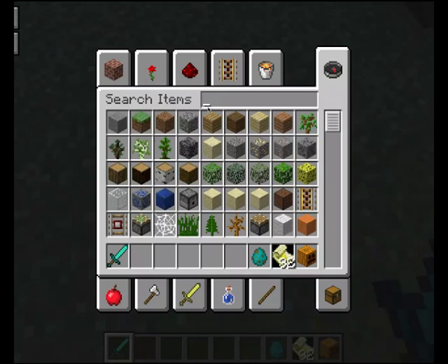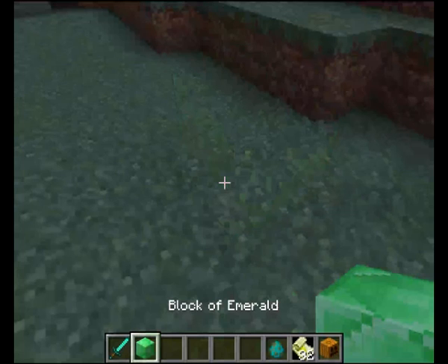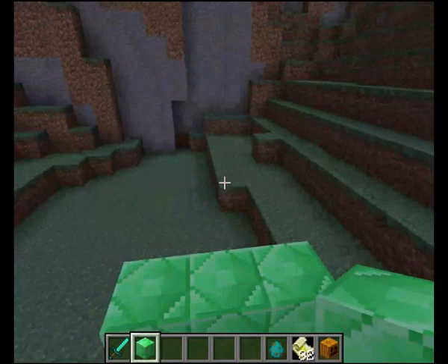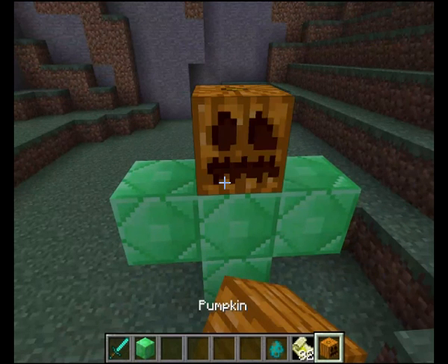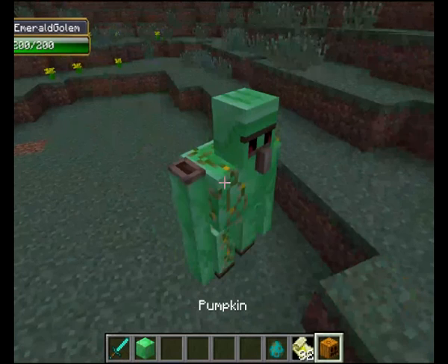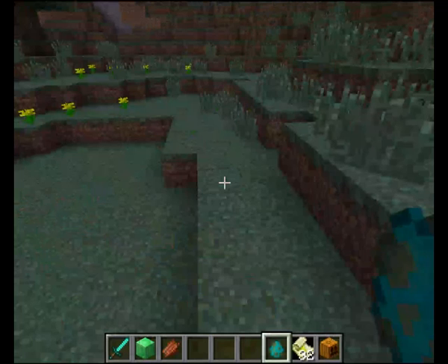The next golem requires emerald blocks, so this is going to be the most expensive one. Looking at the recipe, it's 9 emeralds per block, and the only way you can get emeralds is via emerald ore — the most impossible thing to find in Minecraft — or from villagers. Let's put the pumpkin on top and use the Paper of Awakening. Entity: Emerald Golem. This one looks 3D on the damage indicators and has 200 health, so he isn't going to go down easily. The mean attack damage on this one is 17.